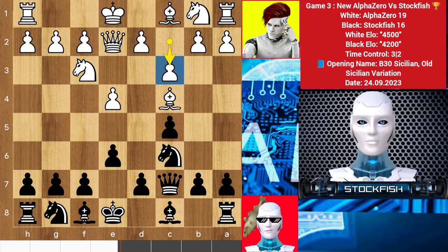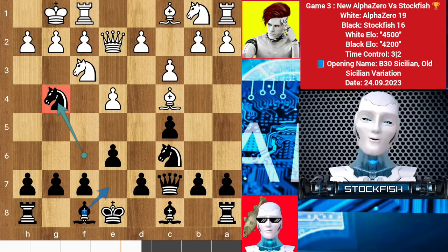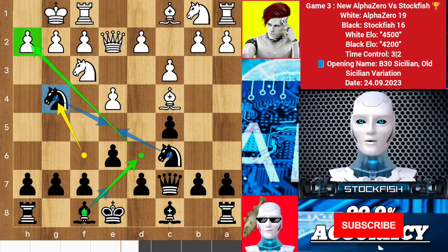A strategy in this Alapin structure is that White wants to use his bishop on the C2 to H7 diagonal. For this reason we have knight F6, castle, and knight to G4. It's not the best move but it's my book opening so I have to follow it — best was to play bishop E7. This knight G4 move plans to play knight E5 or bishop to D6 to attack the H7 pawn.